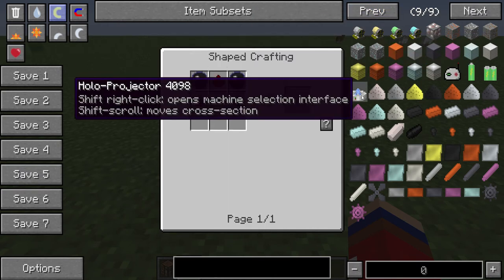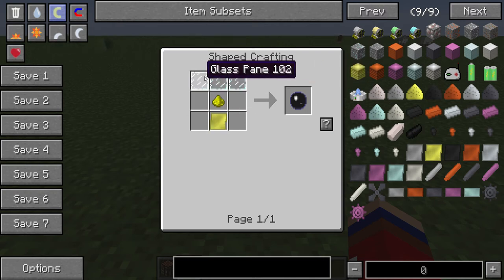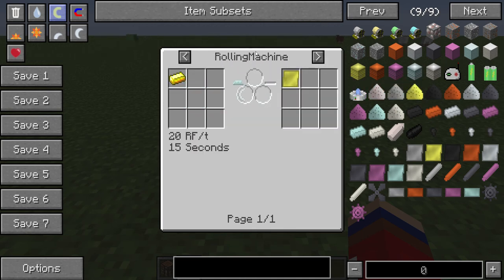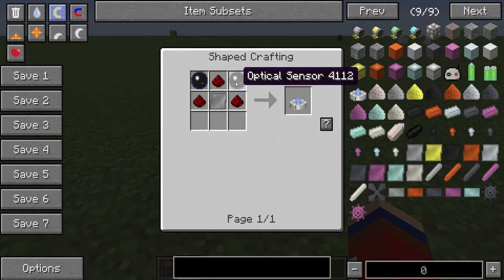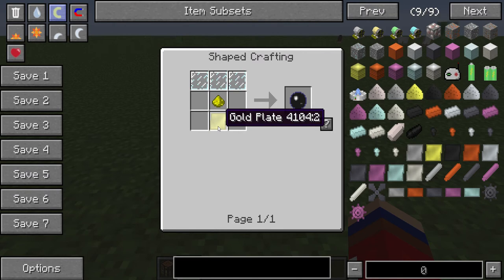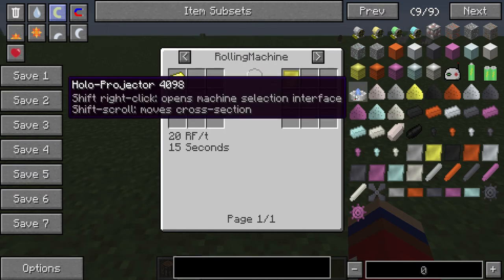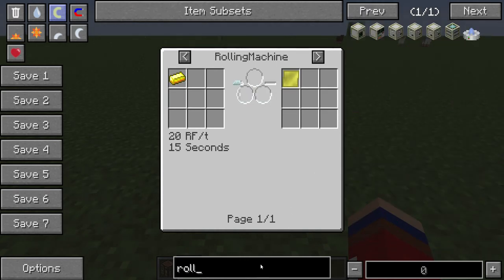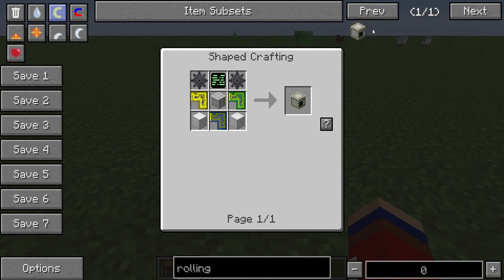Firstly, you must craft a holoprojector. That's the result you need for that optical sensor that you make with gold plate, which you must make in a rolling machine. But for that you need the holoprojector. And how is it possible to make the gold plate? You need the rolling machine — the rolling machine you must make. And for that you need the holoprojector.